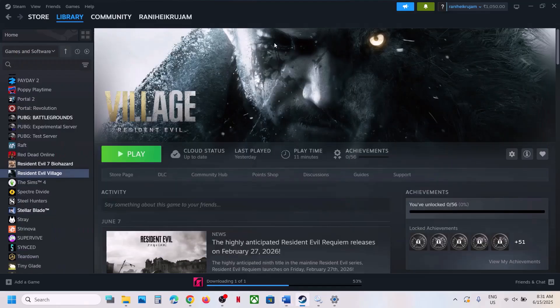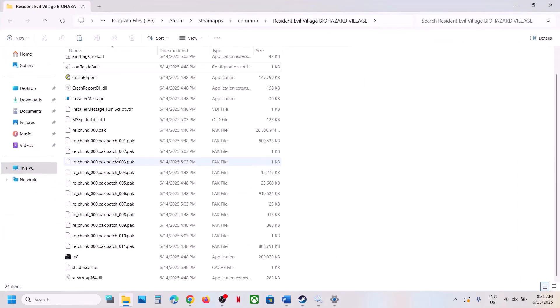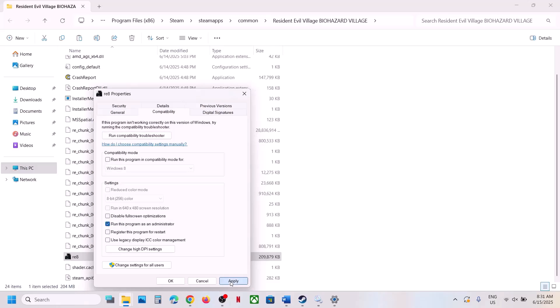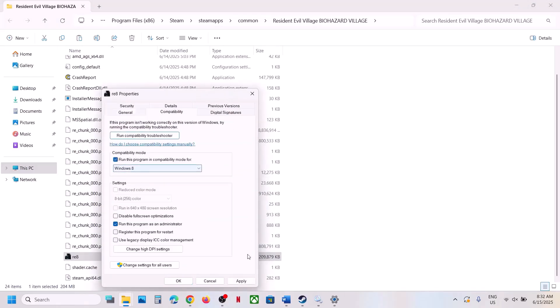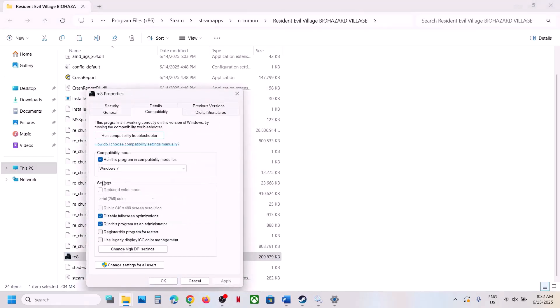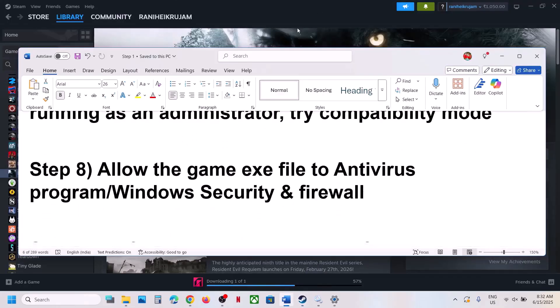The next step is to run the game as an administrator. Right-click the game, select Manage, Browse Local Files, and double-click the re8.exe file to launch. If that does not work, right-click the exe, go to Properties, and check 'Run this program as an administrator,' hit Apply and OK. You can also try compatibility modes — select Windows 8 or Windows 7, hit Apply, click OK, and check. Also try checking 'Disable full screen optimization.' If none of these work, uncheck all boxes, hit Apply and OK, then follow the next step.